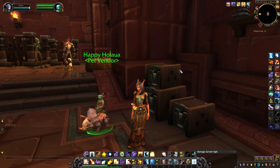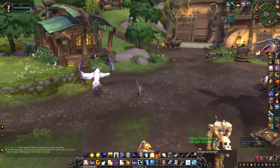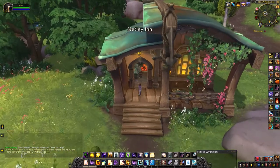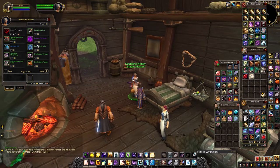Now for Alliance, head to Millstone Hamlet in Stormsong Valley. Head inside and speak to this NPC — you can see she has the same items.